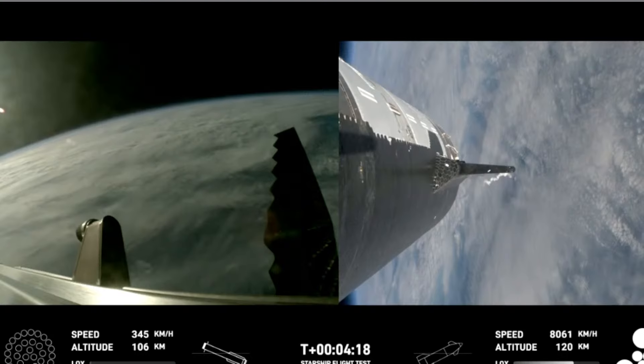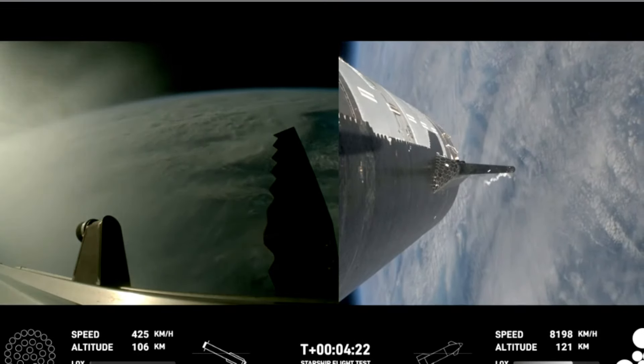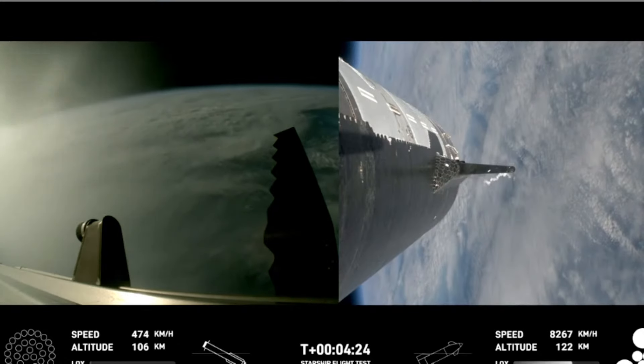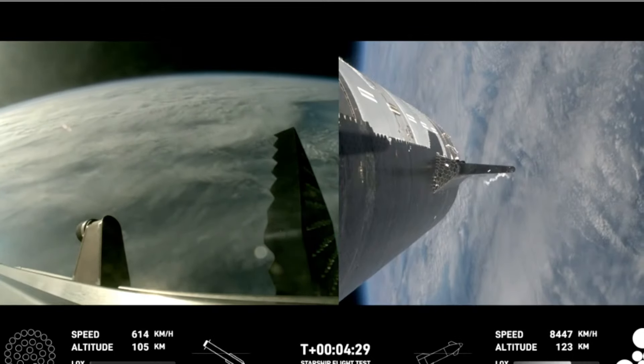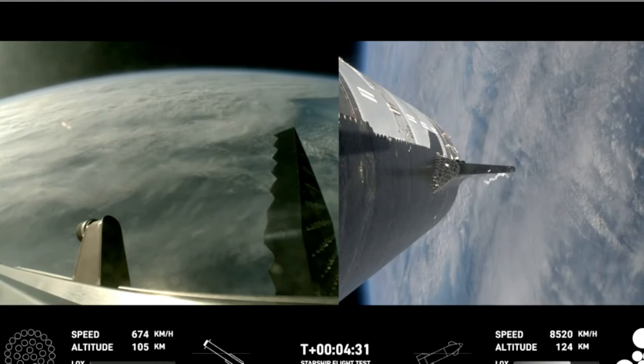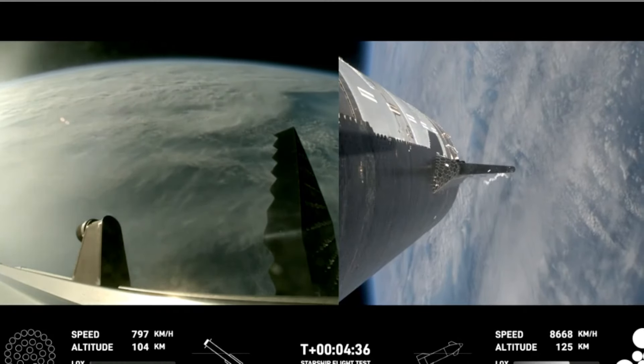Wow, these are just incredible views coming to us. Everything is looking good for both the first stage — the Super Heavy booster — on the left-hand side of your screen, as well as on the right-hand side of your screen, that is Starship, which we also refer to as the ship.